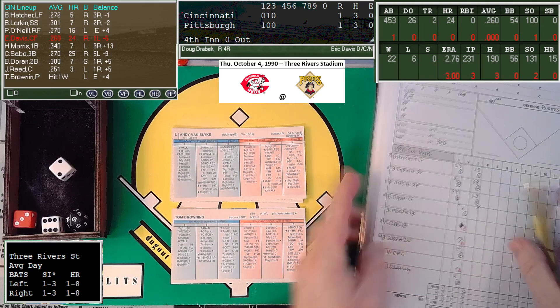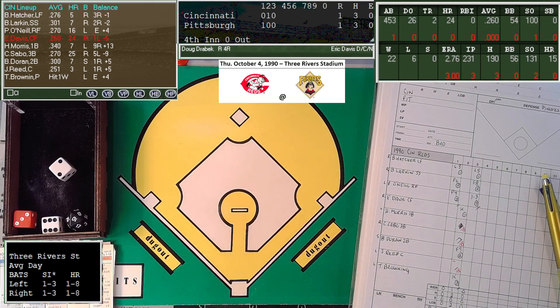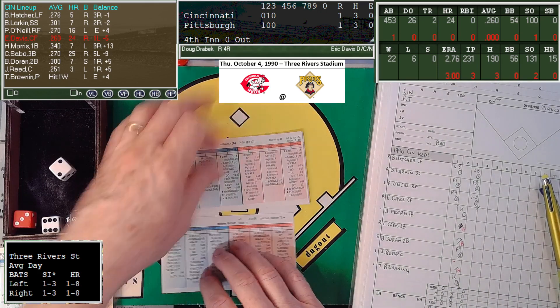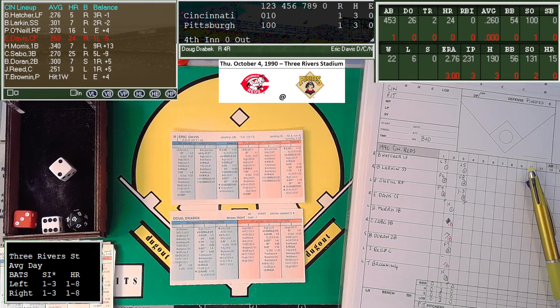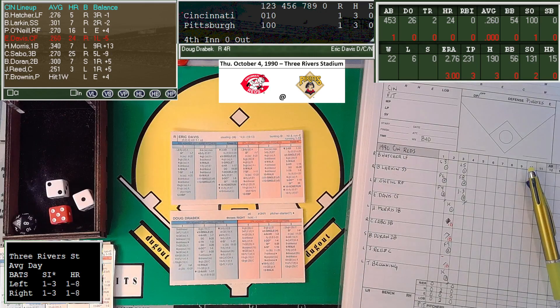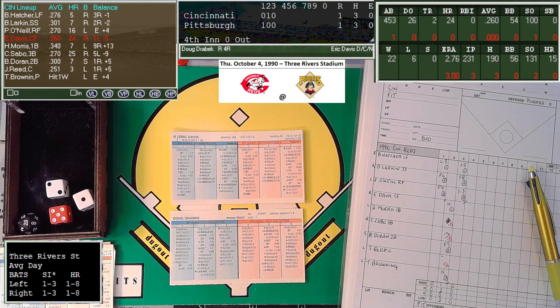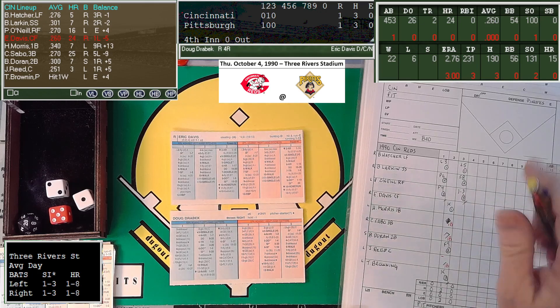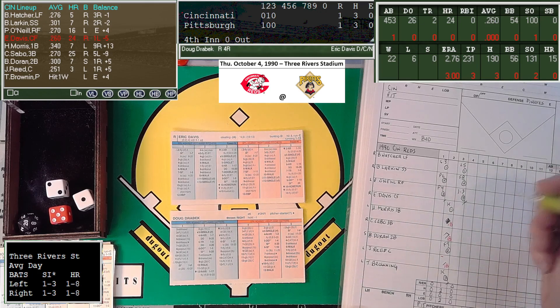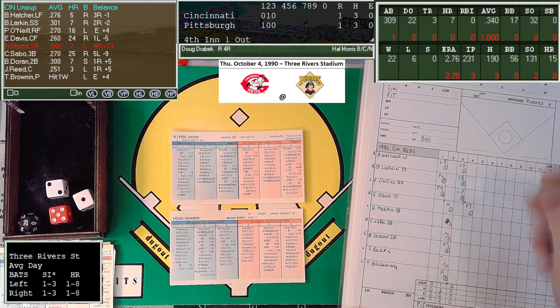We go to the top of the fourth, still 1-1. Eric Davis struck out in his first at-bat. That's a 5-3 — it's a ballpark single check; we need a 3, got a 20, so that will be an out. It's a fly ball out to Barry Bonds in left field. Barry will get his first defensive chance of the game — out number one.